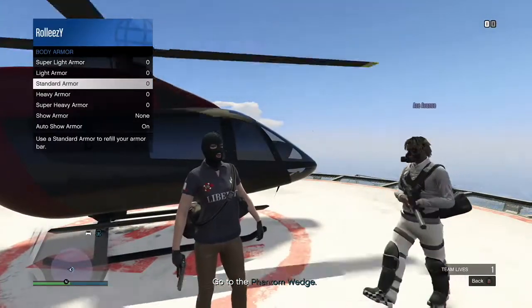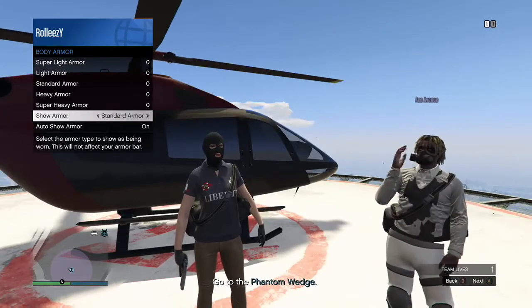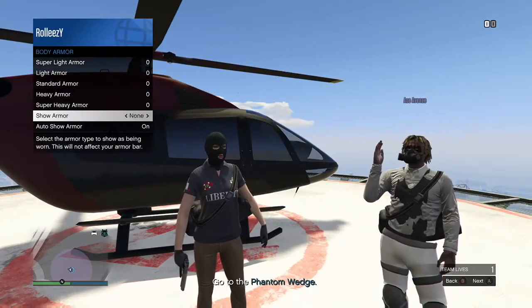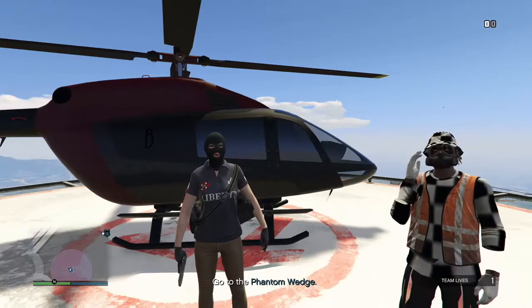Now what you're going to do — you spawn with the duffel bag right here. Go to Body Armor and go ahead and turn Auto Show Armor to on. Then just go ahead and spam right on Show Armor for just a few seconds. Nothing too crazy.